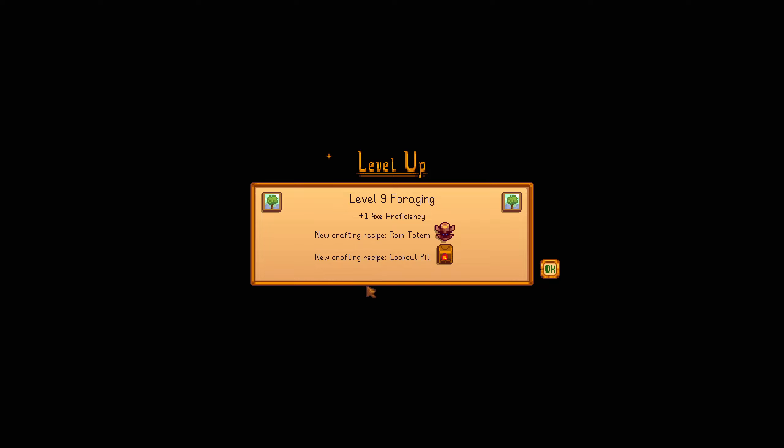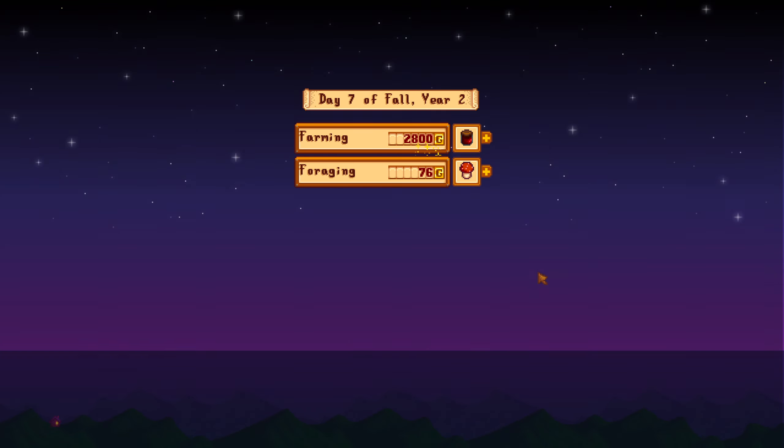Foraging level 9! So we increased our axe. And rain totem. Hookout kit — I guess I can do it like a campfire, very nice.